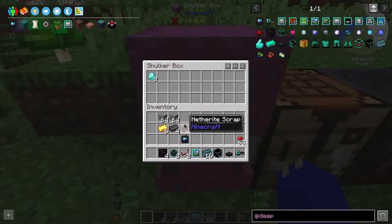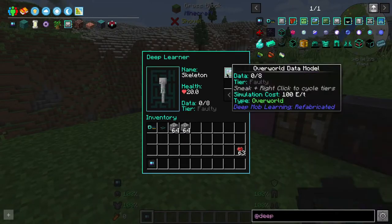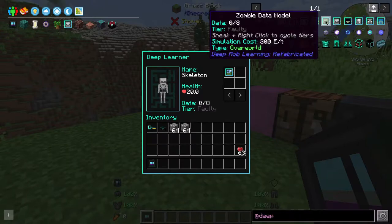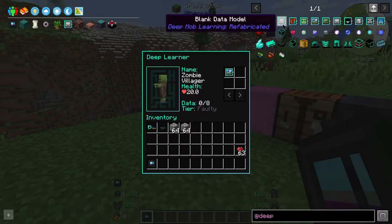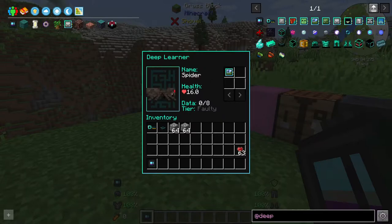Once we've done that you can pop most of the stuff back in the chest as we're not going to need a lot of it at the moment. We are now going to right click our deep mob learner and add in our data model. So this is the overworld model, which means we get a variety of different mobs that we are going to be able to kill to level this thing up. Should you choose one of the other ones like zombie or skeleton, you will just be killing zombie variants or skeleton variants and so on. I chose this one because it's the easiest to level up — it doesn't matter what mobs you use so you don't really need a mob farm to level this one up, although I do recommend a mob farm if you're able to build one.